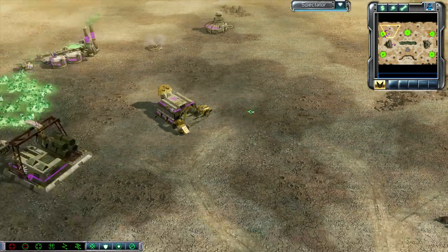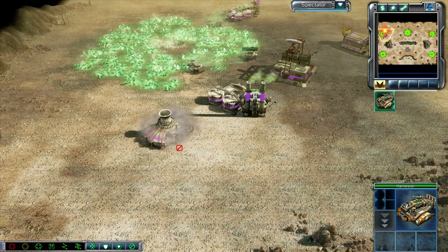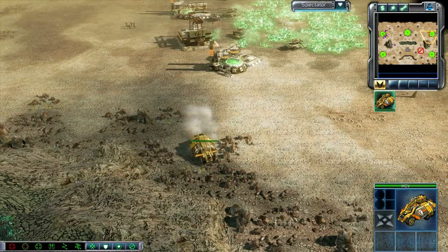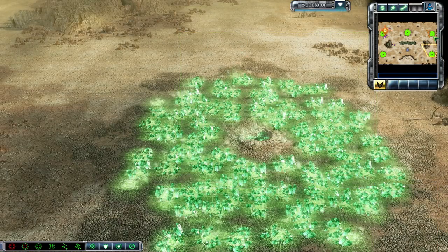But actually the timing is now kind of ahead for Gothic — Gothic, our other player — a little bit ahead. And they're actually both deciding to pack up their MCVs to expand down to the southern Tiberium field, which is of course very easy to secure.